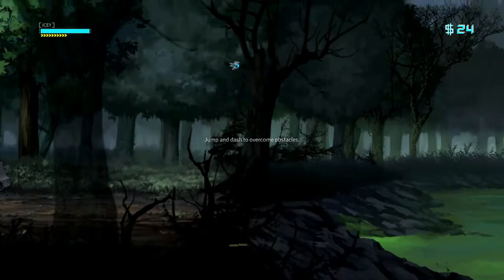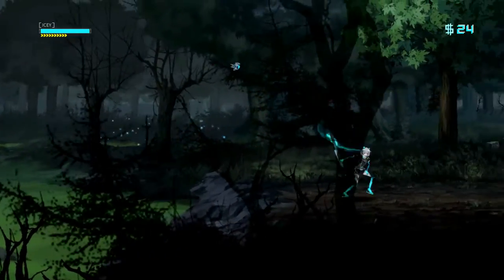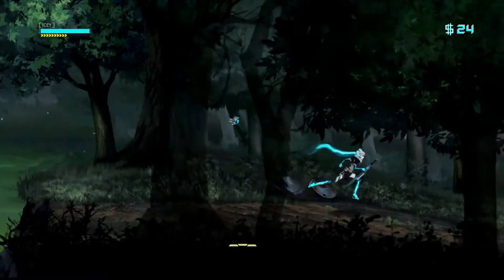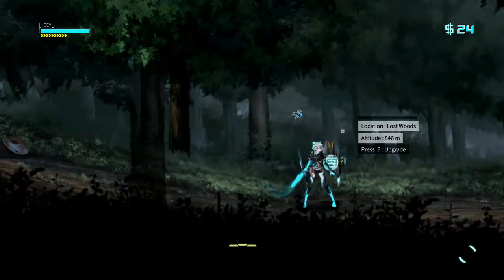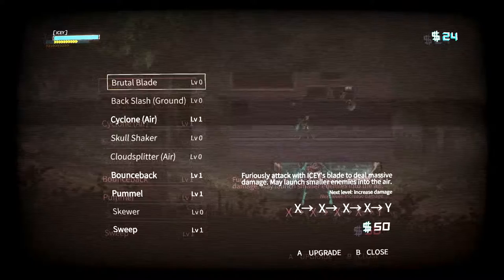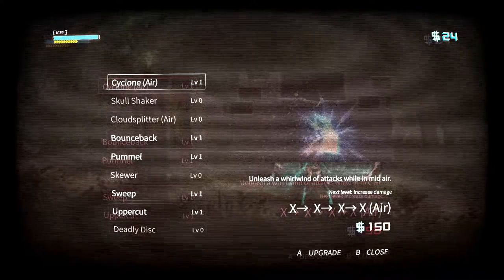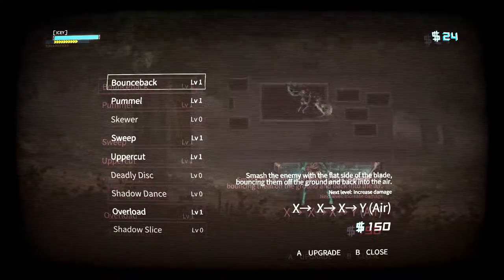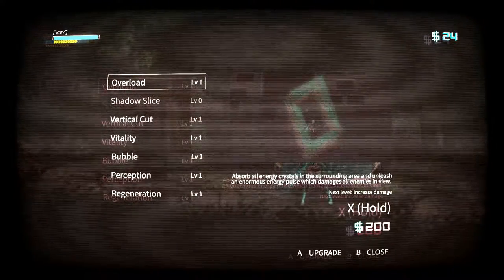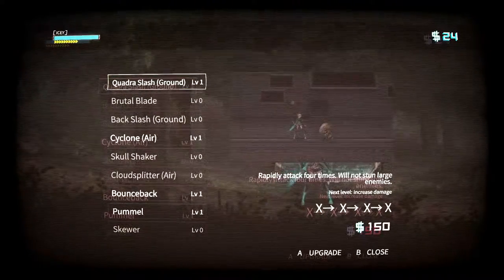Jump and dash to overcome obstacles. There you go, all right, simple enough. Let me upgrade. Brutal Blade. I got Cyclone Air. Cloud Spitter, bounce back. Overload — that sounds cool. I might want to update this because it's probably just my normal one.